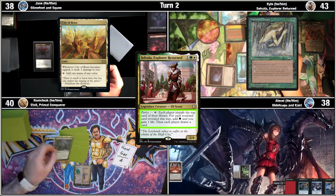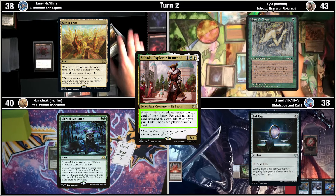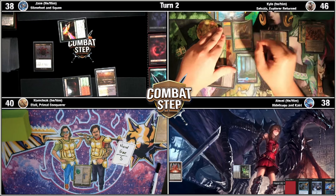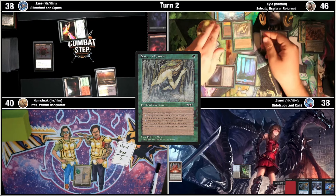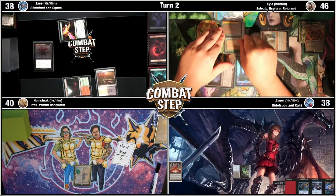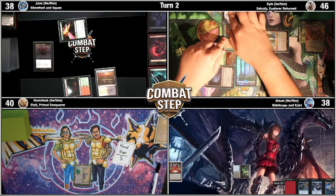A city grass. That is an Eldritch Evolution. Three non-lands — three life. Nature's Chosen is revealed. It is essentially the same thing as Instill Energy — it's got a little bit of difference, but for my purposes it's the same. Untap, Parlay.